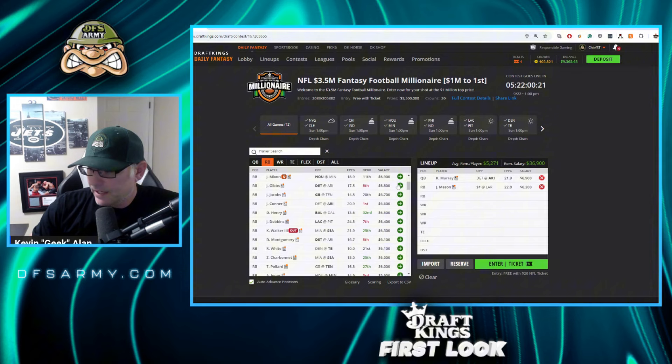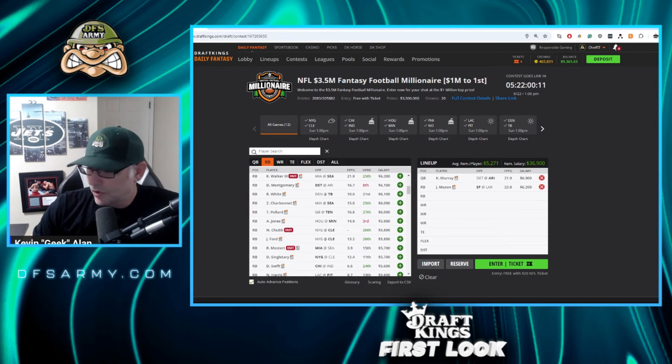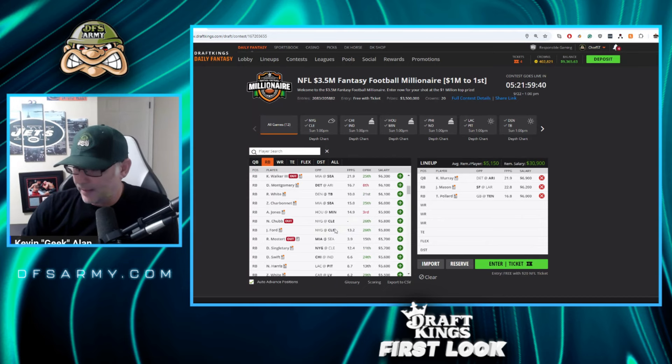I like Jahmyr Gibbs as well — I wouldn't mind him against Arizona in this back-and-forth affair. Montgomery is a similar situation, but I prefer Gibbs. The next name I'm going to is Tony Pollard — he has a super high floor, and more importantly, Tyjae Spears got hurt last week and has a big Q tag. If the Titans are going to keep up in this game, it's going to have to be through the run because Will Levis absolutely stinks. Give me some Pollard — I think he'll get plenty of work and a little vintage Pollard performance. Fine by me.